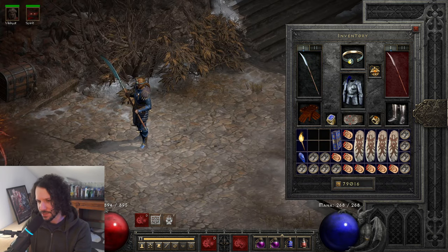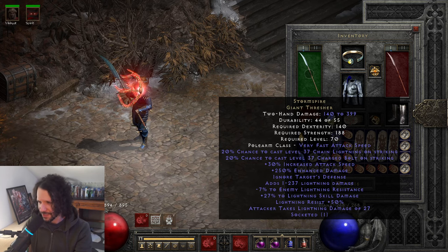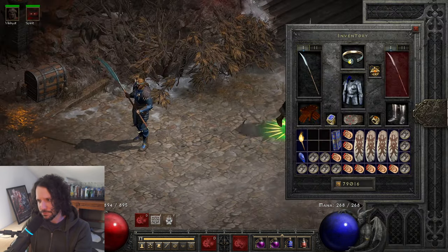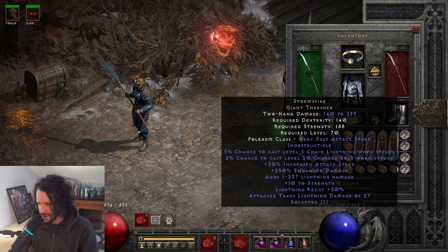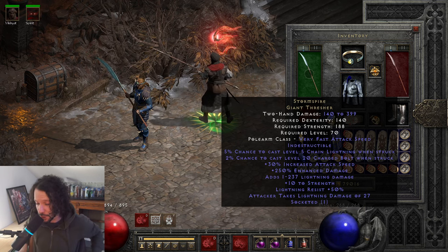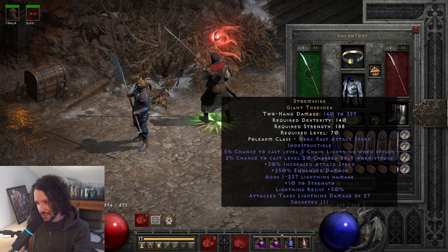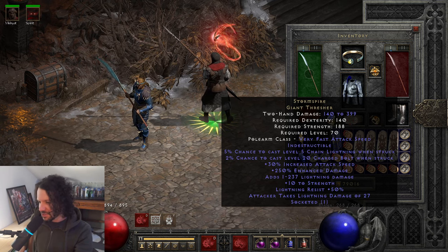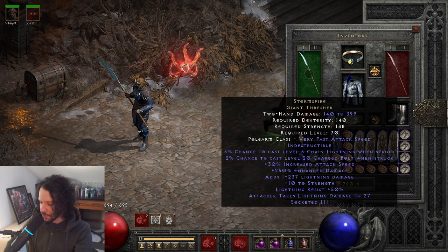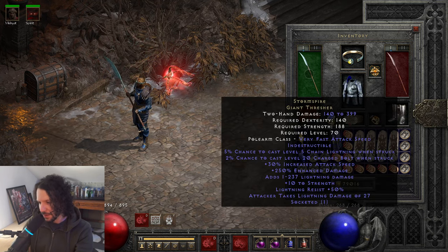The Storm Spire has a blue hue on the blade, which is kind of cool. It's required level 70, needs a lot of strength and dexterity since it's a Giant Thresher. The original has: 5% chance to cast Chain Lightning when struck, 2% chance to cast level 20 Charged Bolt when struck, 30% increased attack speed, 250 enhanced damage, adds 1 to 237 lightning damage, 10 strength, 50 lightning resist, and attacker takes lightning damage of 27.